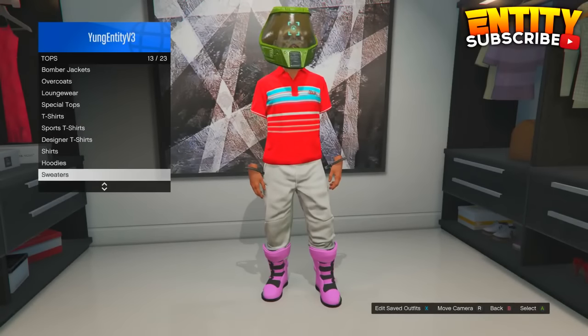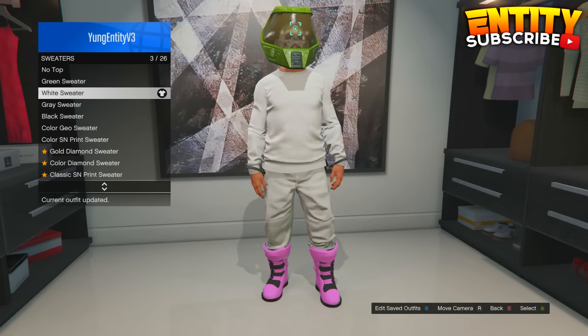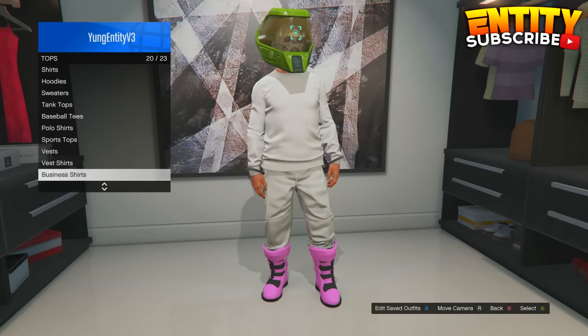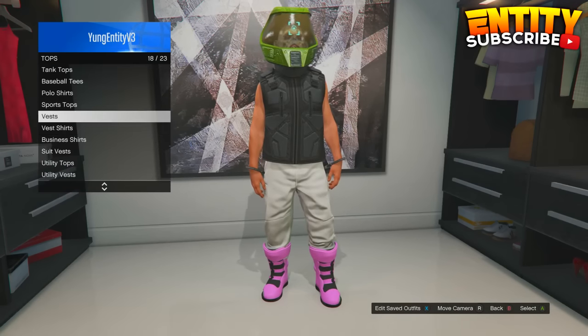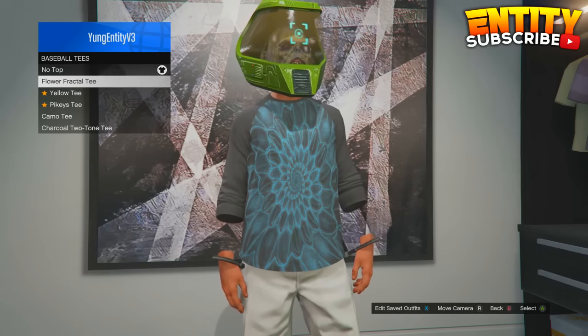To begin with this glitch, all you guys have to do is go over to your wardrobe and put on any sweater. Then go to utility vest and put on the first utility vest. Then go to baseball tees and put on any baseball tee that gives you invisible wrists, and now you guys should have the invisible wrists.